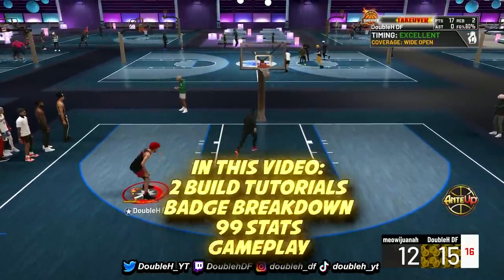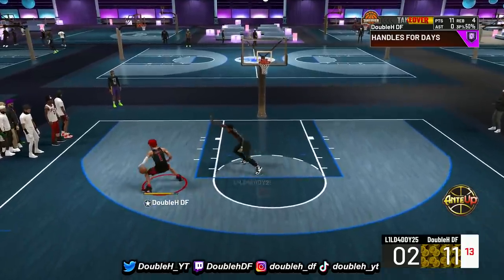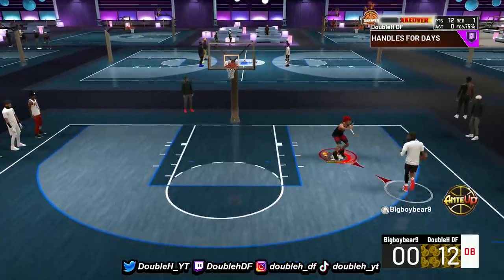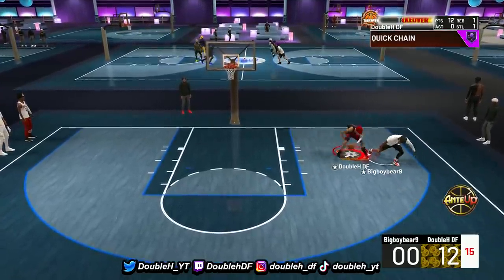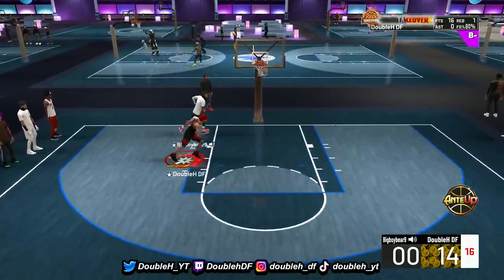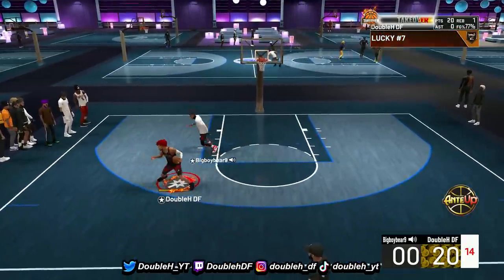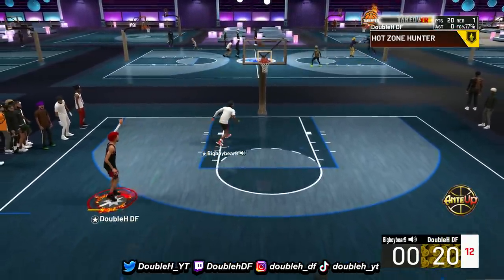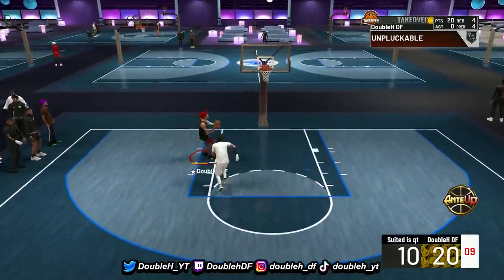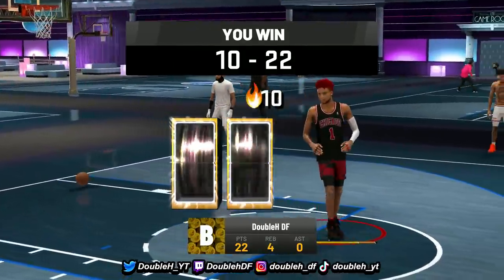Both these builds can defend at a high level. One of them gets contact dunks. They can both shoot at a very high level and unlock several different takeovers. As you can see, I have shot-creating takeover on this build — you don't see a lot of builds with that. Look at these fades I'm doing, some weird stuff. It can literally make all the whites on the fades. The fades are so overpowering with shot-creating takeover — every white goes in and it's very easy to green as well. Let's get into this build tutorial and show you guys the badges, the stats, all that good stuff for both builds.